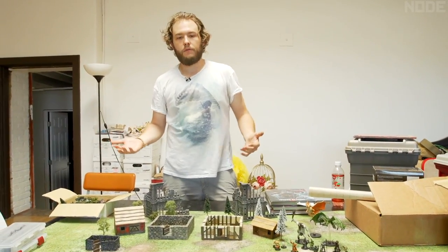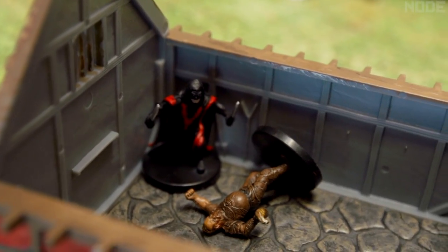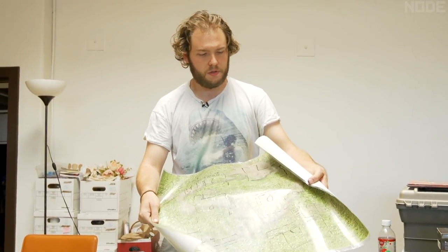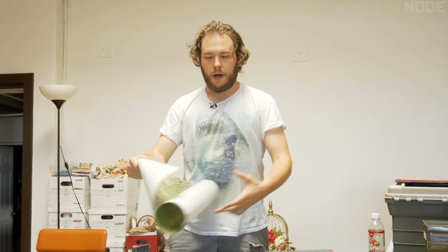There are a whole variety of ways to handle buildings. Going back to the early days, before I even had terrain, the best starting approach is to just get a laminated piece and use a dry erase marker to draw the buildings. There are no actual walls, but sometimes that's the fastest and best way to start out. Outlines will get you pretty far.